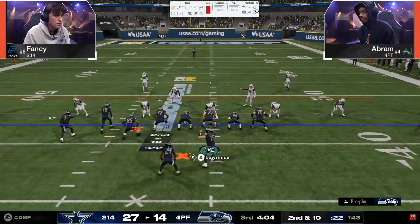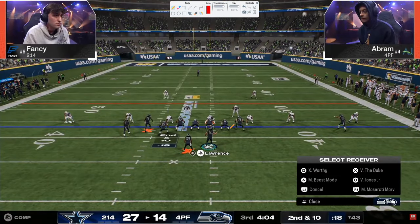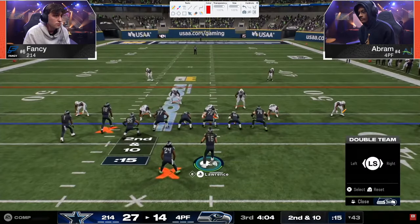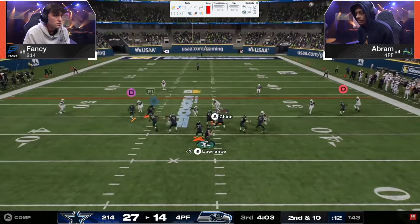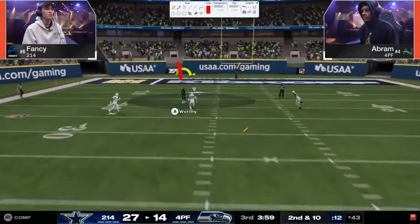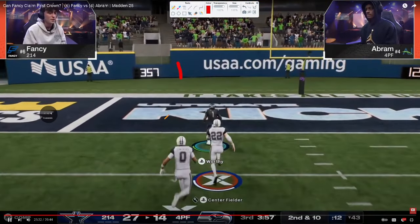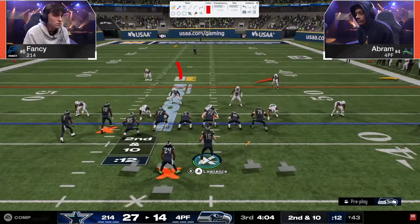It's just enough pressure that they have to either set up pass protection or they have to feel it. Now here, he goes first — I think all game we've seen this look, and I would assume it's because he wants to send. He doesn't. I'm not sure why he did that. And that's what Abram has been waiting for right there — this is what Abram has been baiting for the last two drives, and Fancy finally kind of takes the bait here.